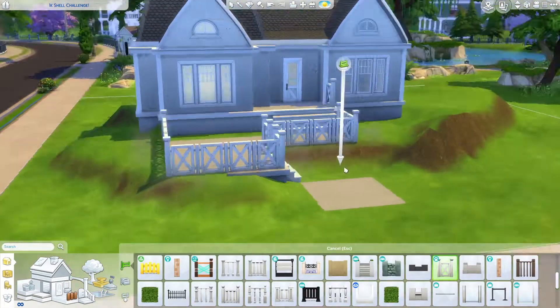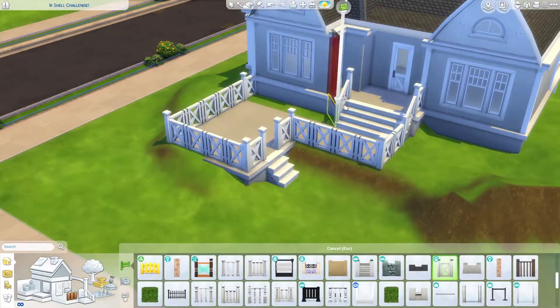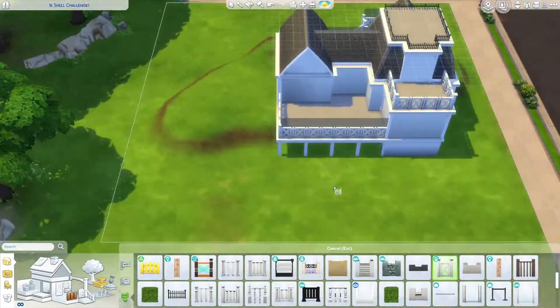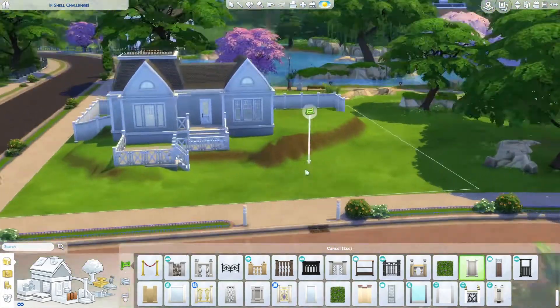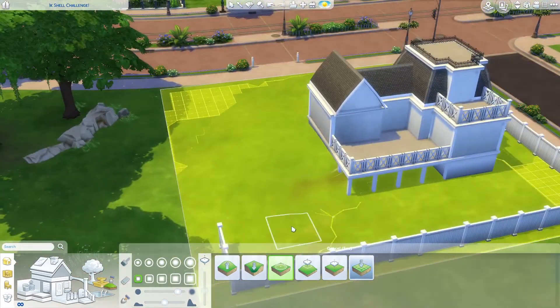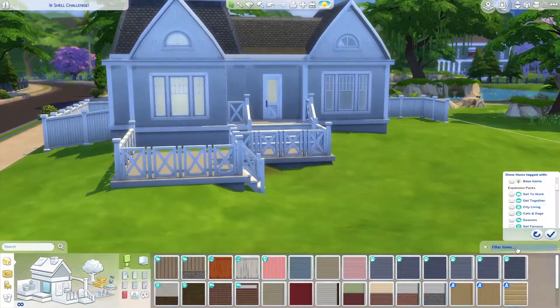I did remember a trash can this time — I totally forgot that on the build challenge I did recently. But there are accidentally two mailboxes, because when I tried to load it up it populated one on the front right corner, tucked into where this tree and this big pond thing are in the front yard. So yeah, there are two mailboxes — you'll have to delete one if you download it.